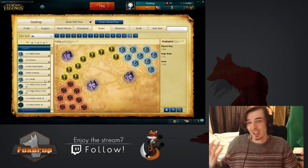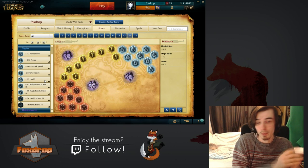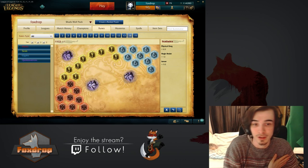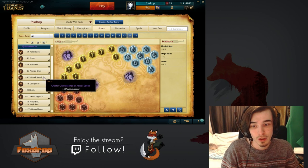Then go for MR blues. MR blues are really cheap, so you just get these. You can get MR per level if you want — it doesn't really matter too much. Both flat MR and MR per level are very cheap, so you just stick these in there. They help you a little bit against magic damage.